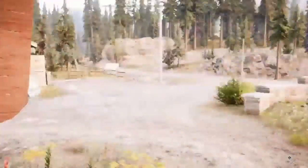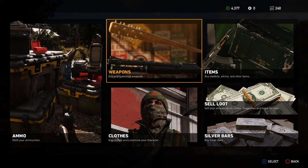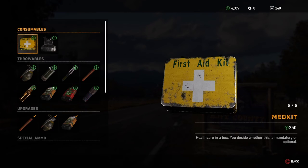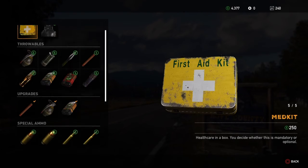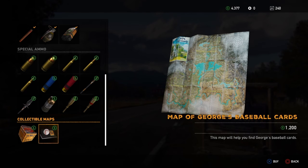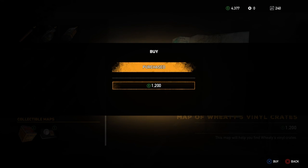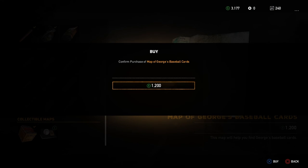What's up YouTube, this is King Rigid with a quick tip on how to find the baseball cards and the music discs. If you go into your items and go all the way down to the bottom, you can get a map of both for 1,200 apiece. Just purchase these and you'll unlock the locations on your map.